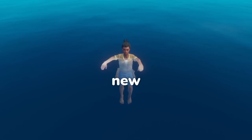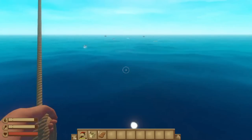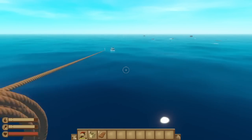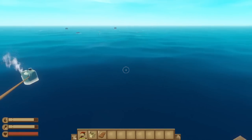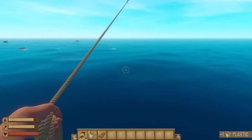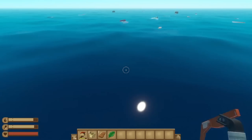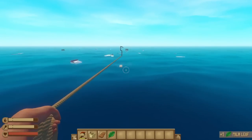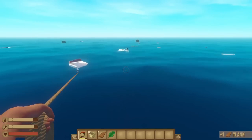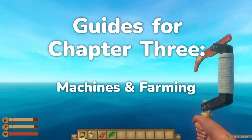Chapter 3 introduced a lot of new machinery. Hi friends, and welcome back to Raft. Today we're going to be continuing this short series of videos to introduce and explain the new features that came with Raft's Chapter 3, and how you can use all of those new features to your advantage in your own playthroughs. The topic of discussion for today is all of the new machines and all of the new farming items, because they kind of go hand in hand. So without further ado, let's dive into the second installment of Guides for Chapter 3: Machines and Farming.